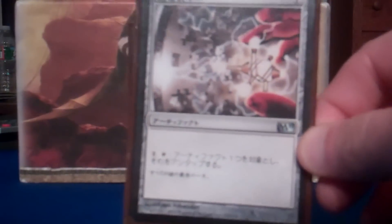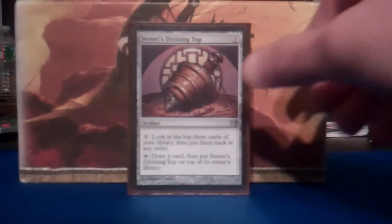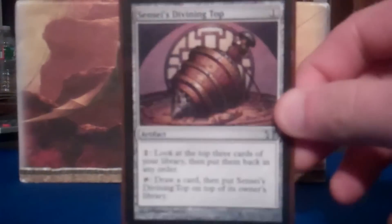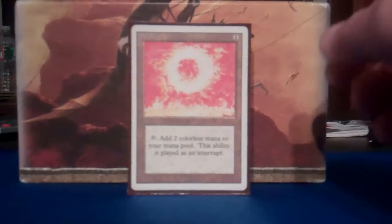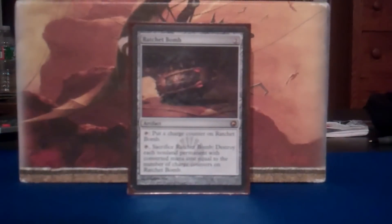We got Voltaic Key — works very well with Mana Vault, they're like a match made in heaven. Pay one and tap to untap a target artifact. Sensei's Divining Top — I only have one of these, but so good. I think this and Skull Clamp in any deck are the best one-drop artifacts. But you can't mention one-drop artifacts without mentioning Sol Ring — awesome, love the old art, it's in here. Got Ratchet Bomb because this card is just so brutal against token decks — I love just dropping it and wrathing the board of tokens.